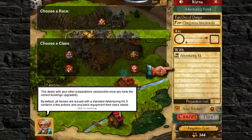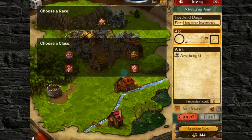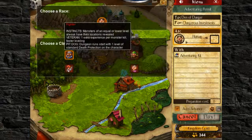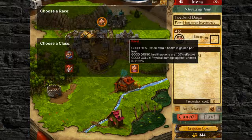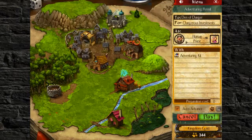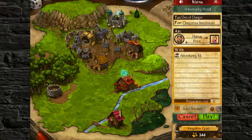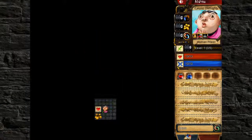By default all your heroes are issued with standard venturing kit - it contains a few potions and base equipment their class needs. Which one did I like the most? I actually didn't mind the priest - the priest was pretty cool. The zombies just died instantly, it had a lot of good health, health potions did a lot. So I'm gonna do this. Does it take me to a dungeon or a map just like the town? Oh, it just takes me right into a dungeon. The music's a little bit crazy in this place.